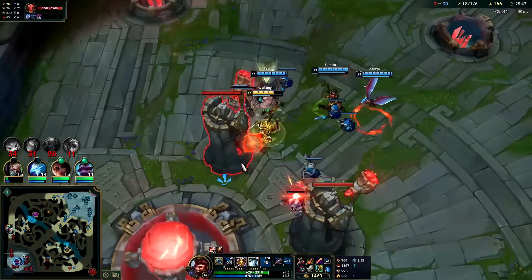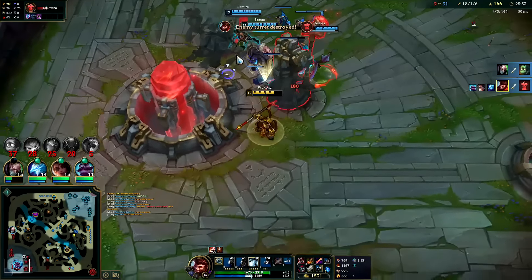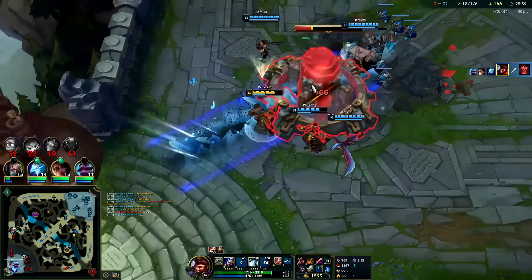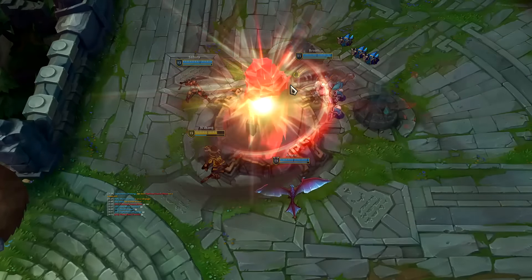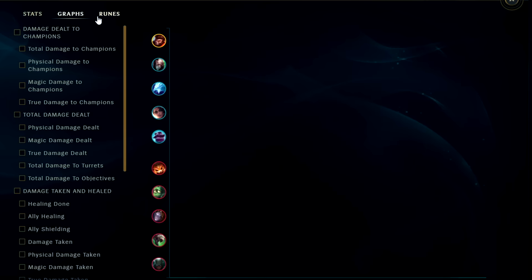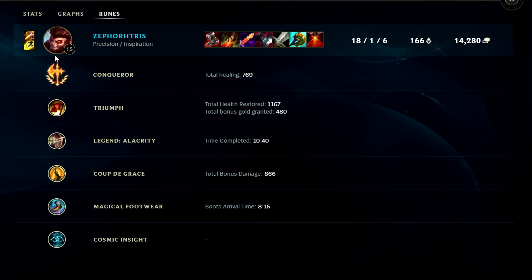That is why Wukong is a top five jungler right now — his late game carry potential is one of the highest in the game for an AD champion, not even just as a jungler. Solid ganks pre-six, great ganks post-six, solid clear route — all in all a great champion to main. Looking at the damage graph, we had more damage dealt than any two players combined. Wukong's very balanced — for damage taken we had taken the most in the game, and we got really high rune value overall. If you enjoyed this Wukong jungle commentary guide, don't forget to like, comment, and subscribe.